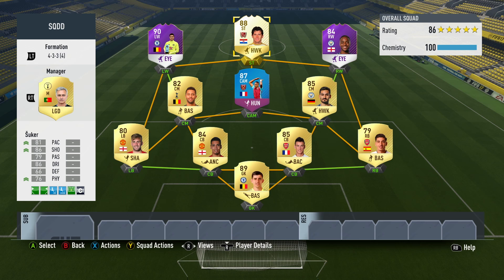The team I actually used Šuker in was a full Premier League side and a really good one at that. I had the likes of Koscielny at the back, Moussa Dembele in midfield, and then three other special items: Payet, Sterling, and Player of the Month Hazard.